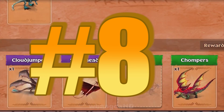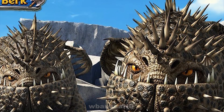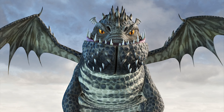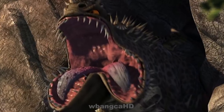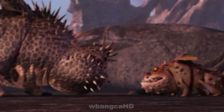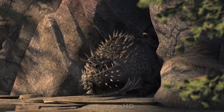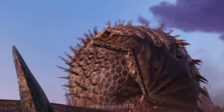In 8th place we have the Catastrophic Quake. The Catastrophic Quake can smash into the ground and create huge shockwaves that can knock dragons out of the air. This dragon resides in a place called Dark Deep, the legendary homeland of all Boulder-class dragons, living in a symbiotic relationship with the Gronckles. When this dragon is threatened, it turns into protective mode and rolls into a ball like a giant armadillo and smashes the opponent.